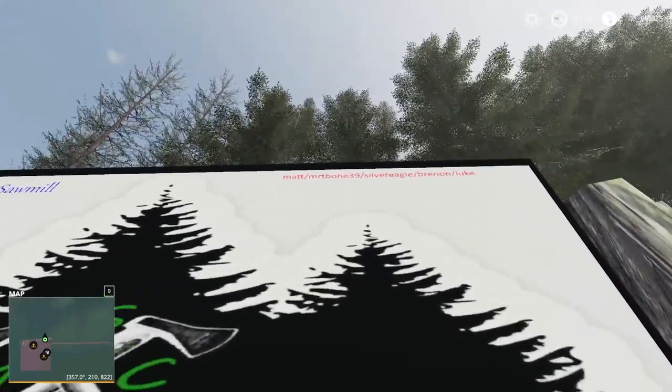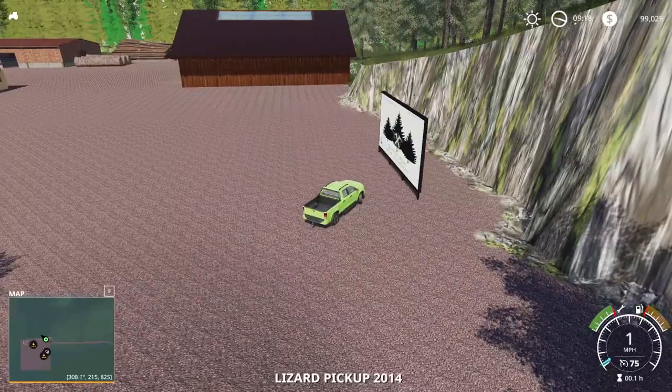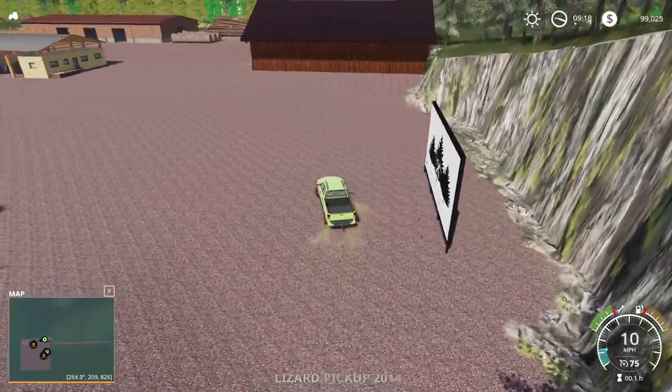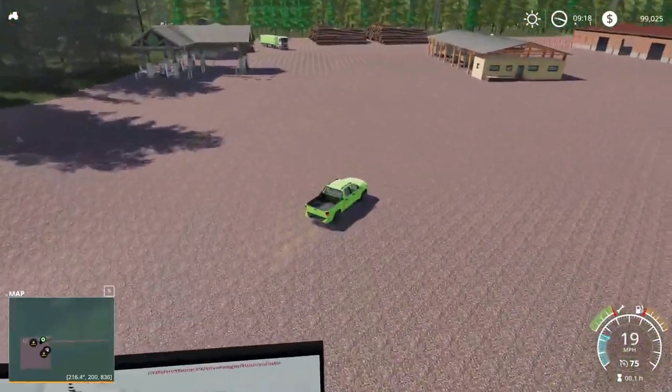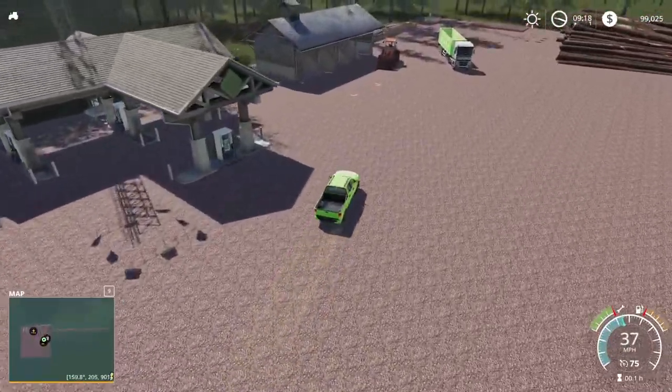There's the Shanty Boys up there — Matt, Mr. T-Bone, 39, Silver Eagle, Brennan, and Luke. Thank you guys for letting me take a look at your maps, I love hopping on here. I don't remember how that relationship started, but it's been fantastic — I've gotten to be pretty good friends with the Shanty Boys guys.